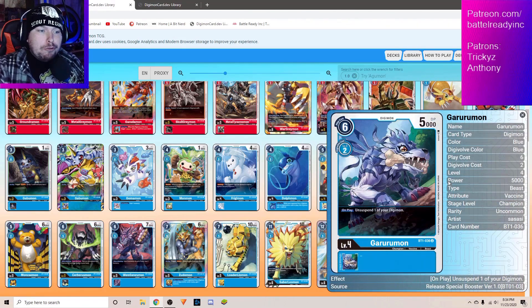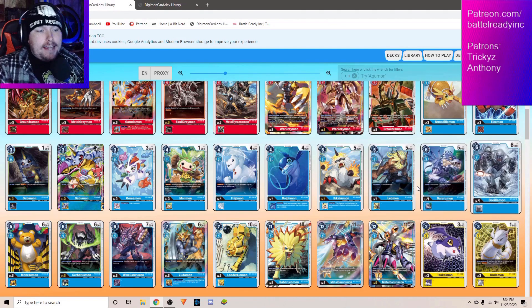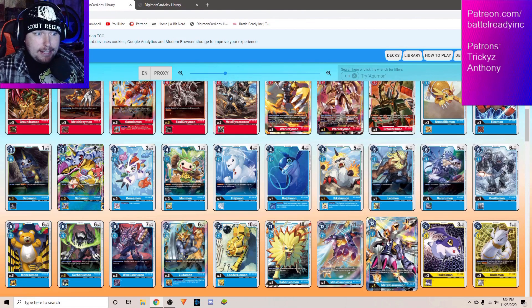You use the Gururumon that lets you unsuspend, so then you can just attack again with the Metal Gururumon and detach another material. What I like about that is it just gives you so much on the board at once. Unlike Red — and I'll get into Red — Red's about building up one big pillar and then dropping Omnimon on top of that pillar, whereas Blue builds up this pillar and then all of a sudden it splits, and you have a nice field presence to go along with that Omnimon. Not only can you Digivolve faster and more memory efficient than Red, but you also have a better field presence.